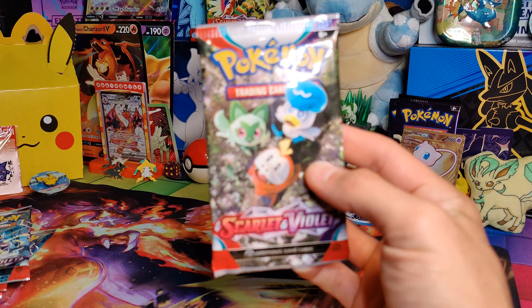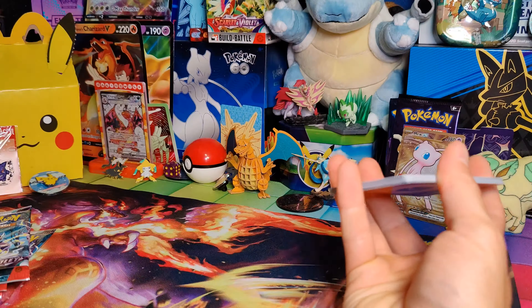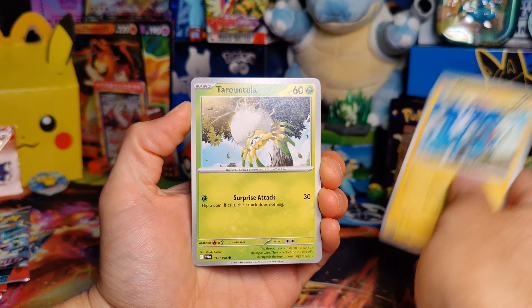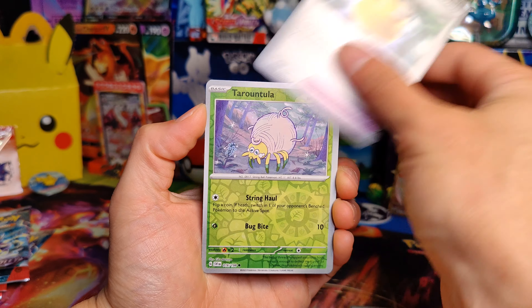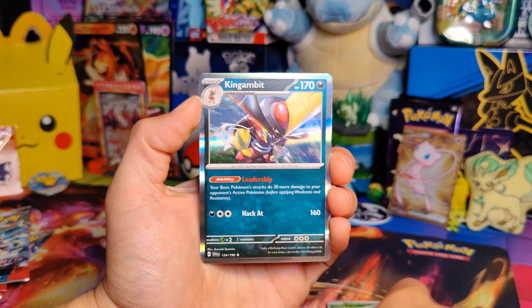Alrighty. Fighting Energy, Magikarp, Magnemite, Tarantula, Pokemon Catcher, Flamigo, Fortress, Rocky Helmet, Tarantula, Shuppet, and a King Gambit Hollow.